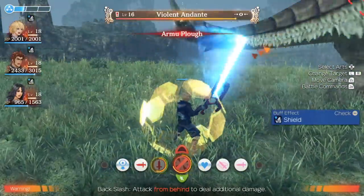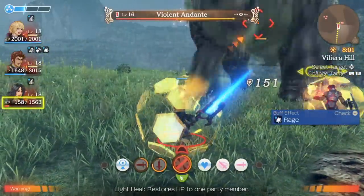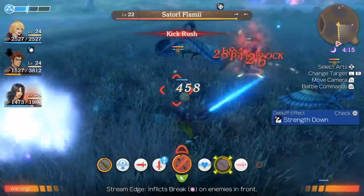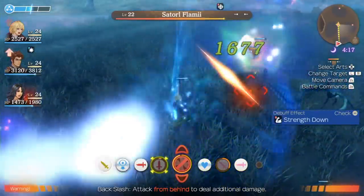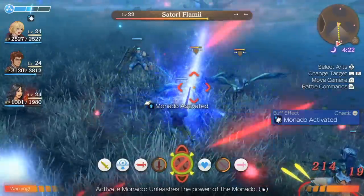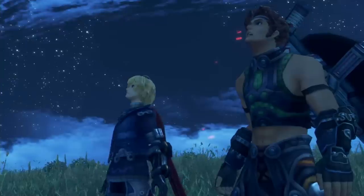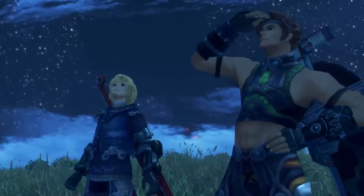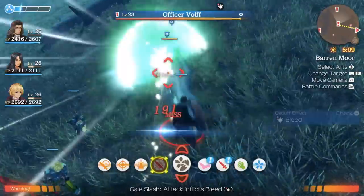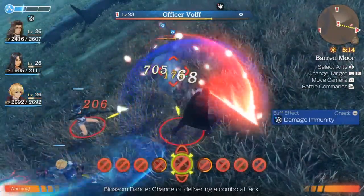Combat plays out the same as it did in the original. You have a basic auto attack and a series of arts tied to cooldown meters. Much like an MMO, you'll need to chain arts, abilities, and unique talents — a specialized attack tied to a specific party member — in order to take down enemies efficiently. Although the combat may not be as flashy as Xenoblade Chronicles 2, it certainly doesn't lack depth. Shulk is the main character, but you can play as any character in your party for most battles, and each character has their own strategy with different arts and talents to master. Combat rarely gets dull or tedious, thanks to how differently all these characters play.